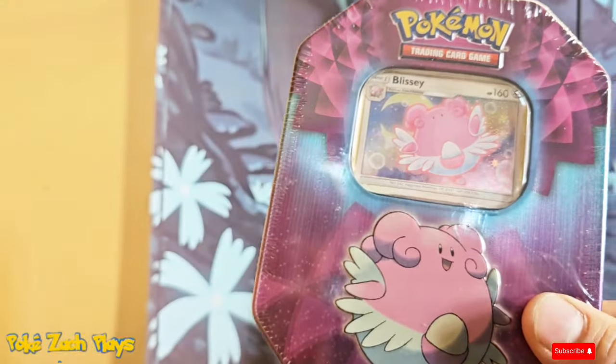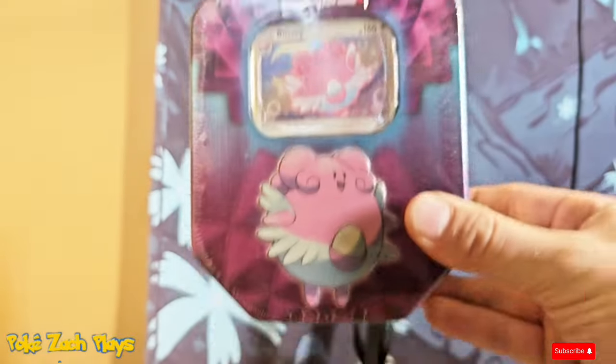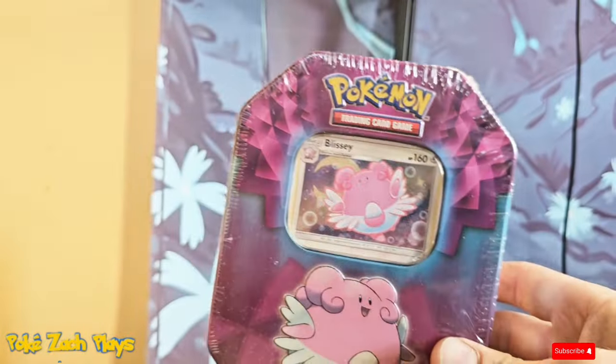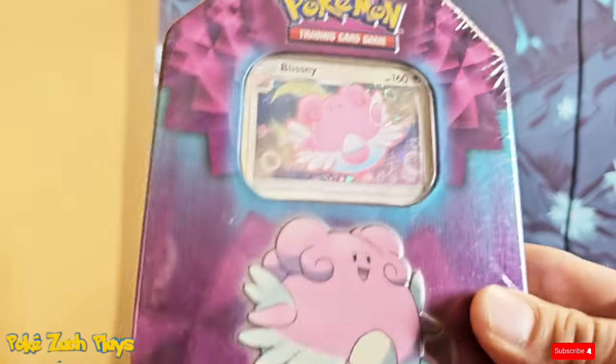Hey everybody and welcome to another video. This is PokiZakPlays and this is my daughter here and we're gonna open up this really cool Blissey tin that we found at Dollar General. These have been known to sometimes have older packs like Sun and Moon, Cosmic Eclipse, so we're gonna crack this open and see what packs we get.